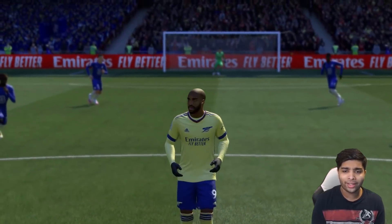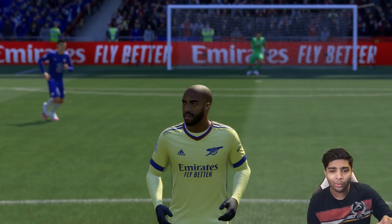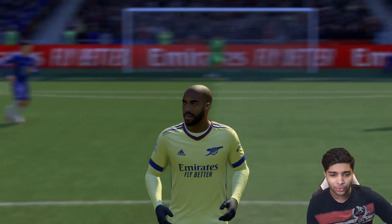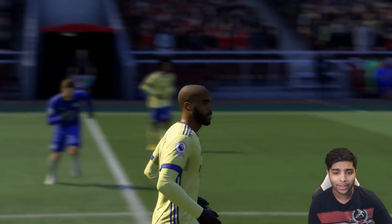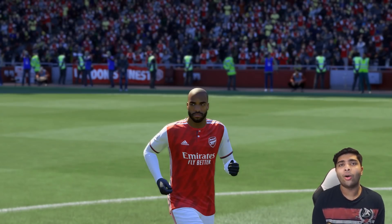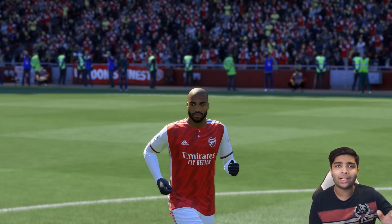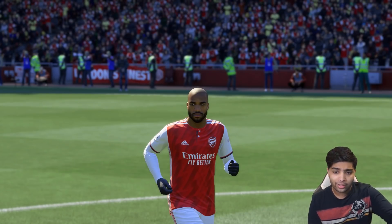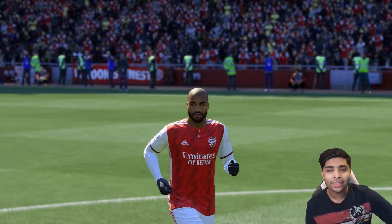Here we've got our away kits for the season. We're going yellow with blue shorts. What I love about this kit — have a look at the Arsenal logo, it's something completely unique and different. I freaking love it and this is going to replace our away kits for this upcoming season. So far the kits are looking incredible. And now we've got our home kits — you can't really go away from the classic red and white, but I like the design. It looks very classy. Those are our three kits for the upcoming season.